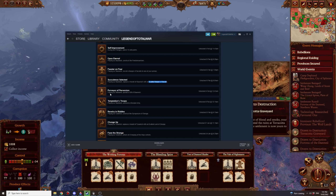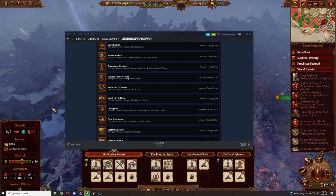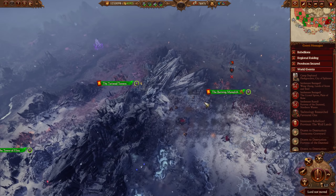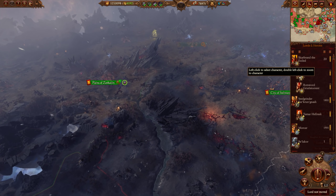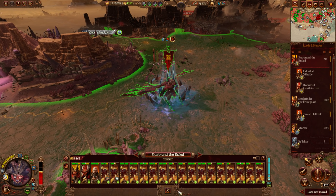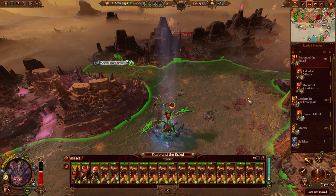Purveyor of Perversion: playing as Slaanesh, spread a Gift of Slaanesh — super easy. Just win a battle against a lord or faction leader, or do a Hero Action against them. Remember: do not research the technology that provides plus 25 devotees per Gift — that's still bugged. Temptations Troops: playing as Slaanesh, summon a Disciple Army. You can do that essentially on turn three — there's a little button when you select an army that costs 300 Disciples. Do that as early as possible; the Disciple feature is really good.